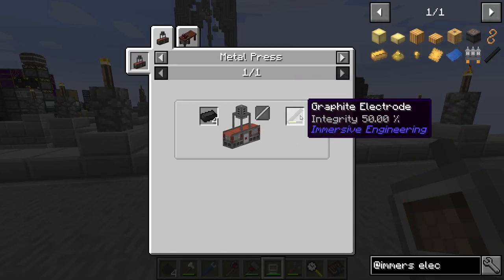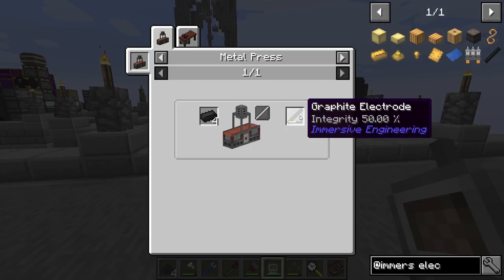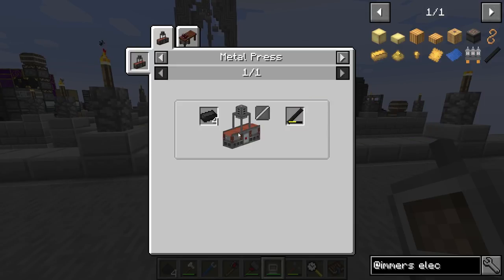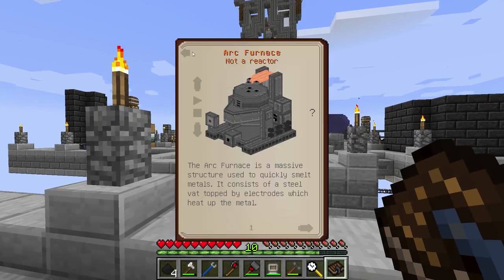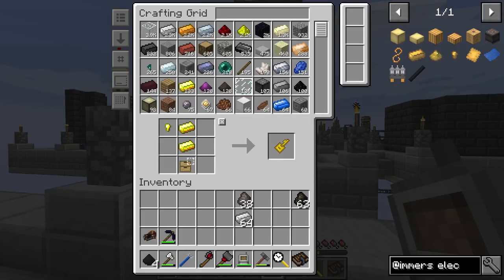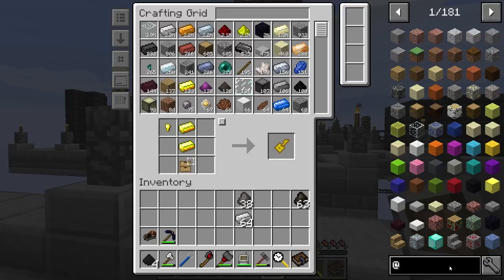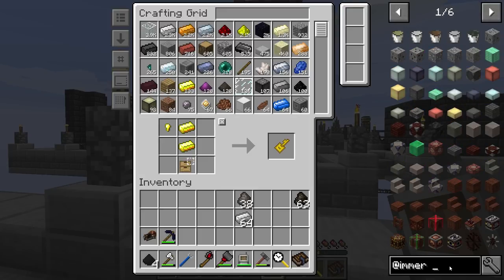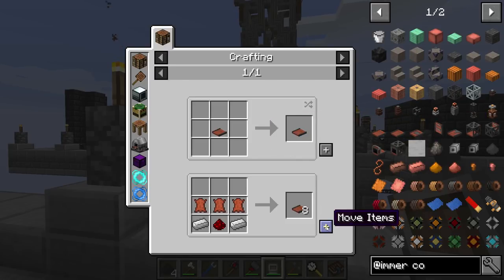We're going to have to use the stamp method, which is going to be very expensive because these only give you 50% integrity. We're also going to need to make the metal press, so let's go ahead and make that - it's not too hard. It's going to require some conveyor belts and stuff like that, so let's make conveyor belts. We just need some regular old-fashioned conveyor belts. I don't think we have any leather - how do we make leather in this pack?